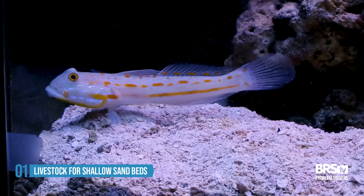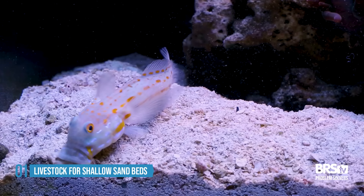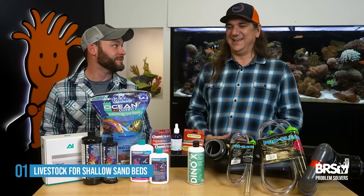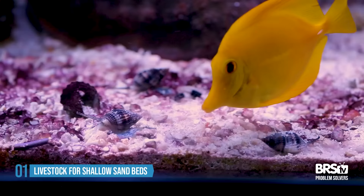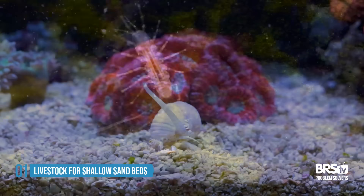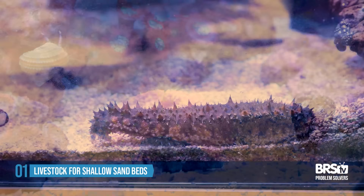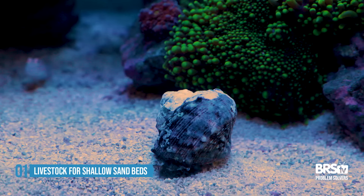One of my favorites is the sand-sifting gobies — diamond watchman gobies. You can sit there and watch them all day, picking up scoops of sand and sifting it through, feeding on things in the sand and constantly turning it over. Wherever they're hanging out, clean sand is all around them. Those are probably the most aggressive fish for clean sand, but tangs work too. You also have sand-sifting stars, Nassarius snails that swim around underneath the sand and pop up, copepods, amphipods, hermit crabs — anything constantly picking at the surface and turning it over. The livestock will solve the problem for you before you even know you had one.